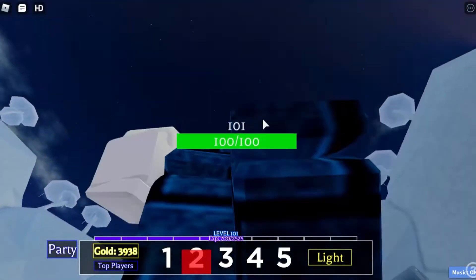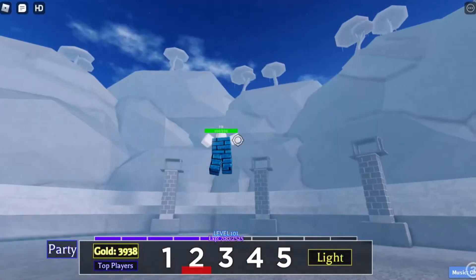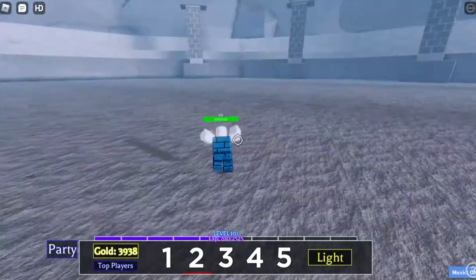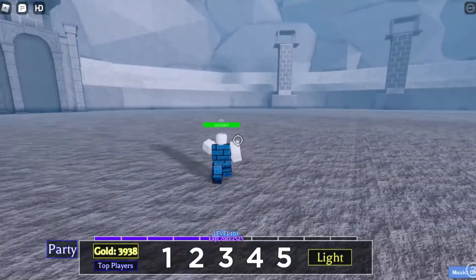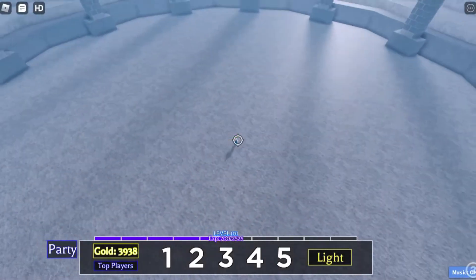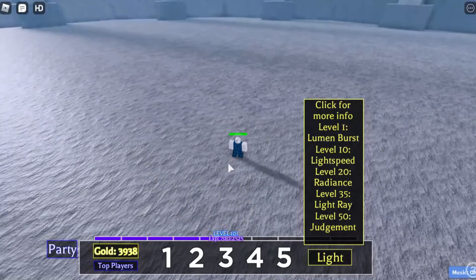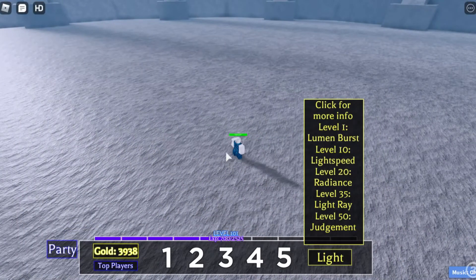Light Speed helps you run away from people, but you have to put your mouse in the right direction — ideally use shift lock to be able to aim it properly when fighting. That is the Light Speed ability.